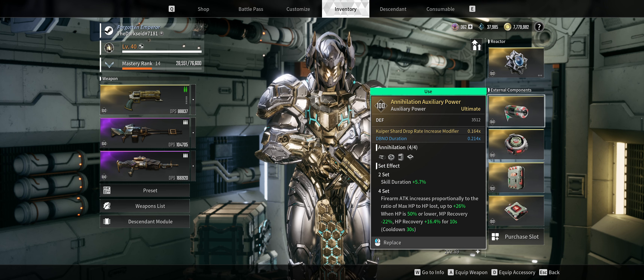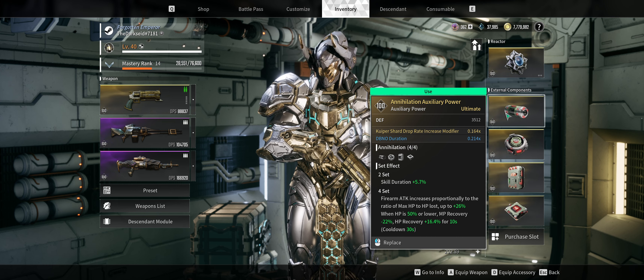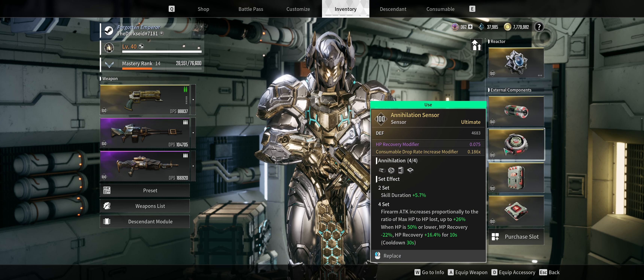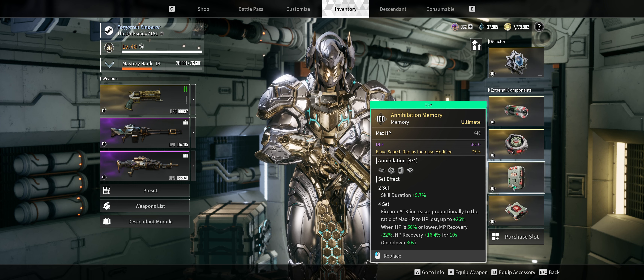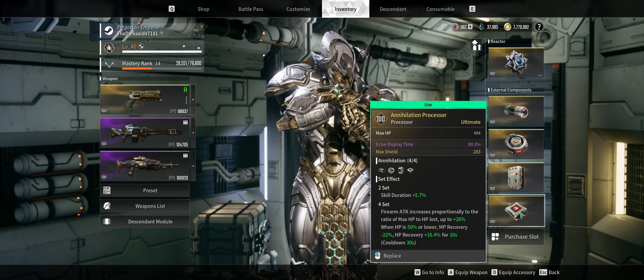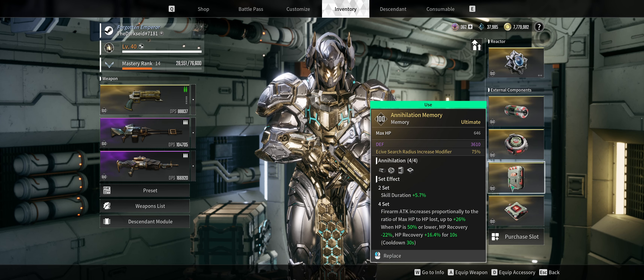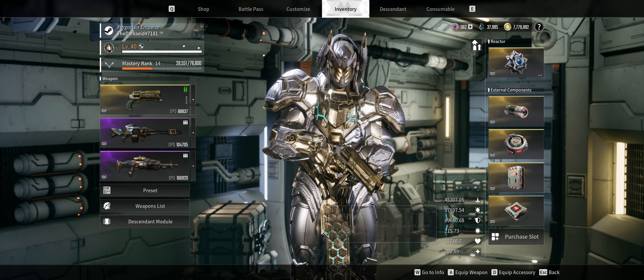For external components, I'm using the Annihilation Set. The Auxiliary Power piece has good defense and a Kyper Shard boost. The Annihilation Sensor had a consumable drop rate, which is why I kept it. You really don't need more than two set pieces — if you want to raise defense numbers higher, you could swap out your Memory and Processor for a different set effect, like a defense or max HP set.